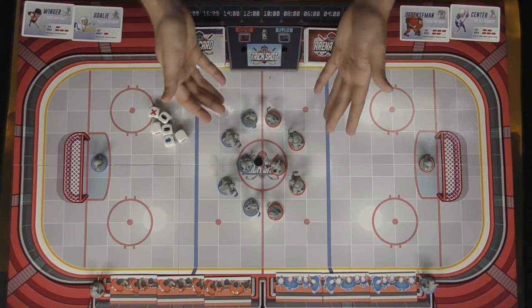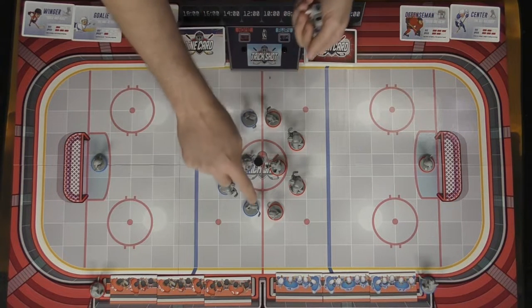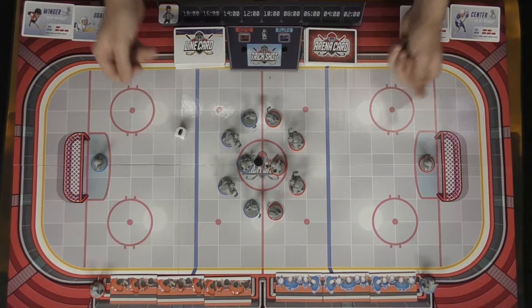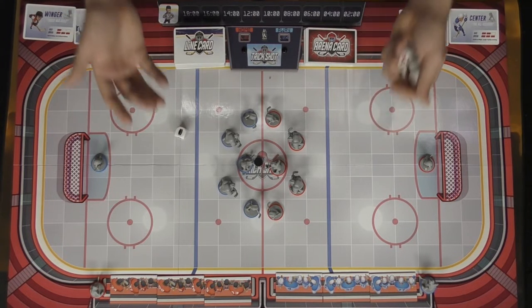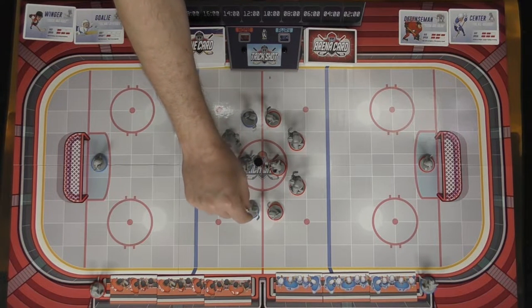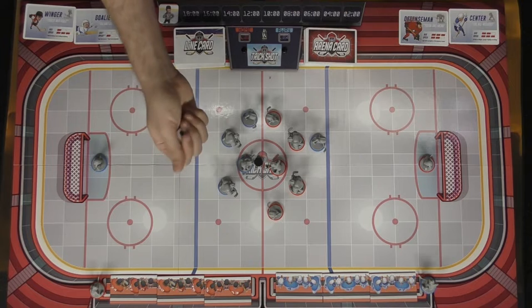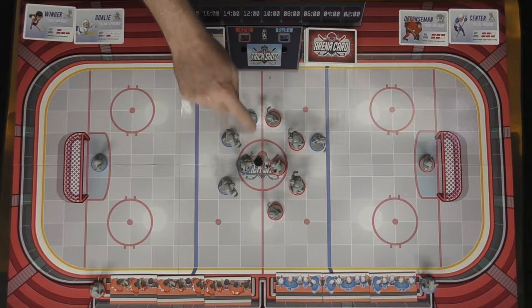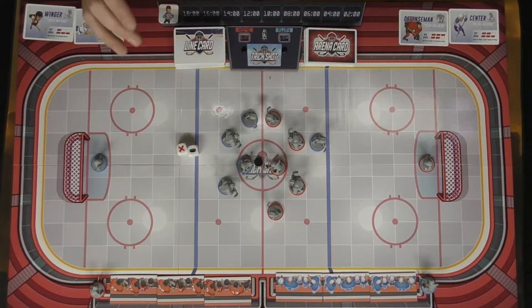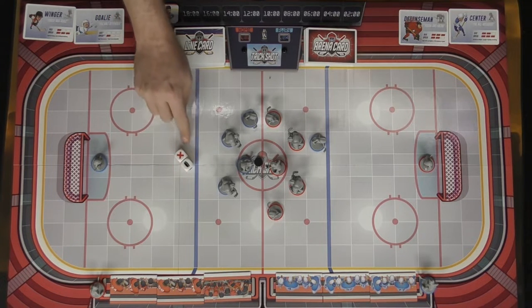For the main game there's moving, stealing, passing, and shooting. For instance, if I want this character to go first, I roll the die, and as long as it doesn't give me an X I can take that action as a pass. Each character has a different speed indicating the number of spaces they can move — this character can move up to three spaces horizontally, vertically, or diagonally. Then for the next action I take another die and choose to pass. I rolled an X, which means I'm done unless I use a re-roll token.